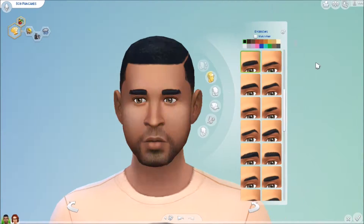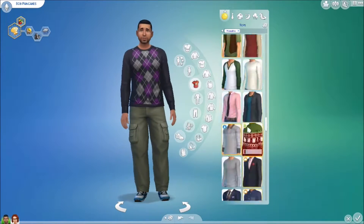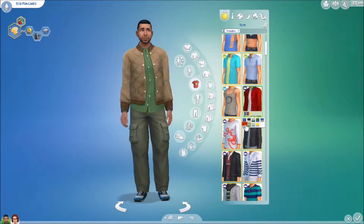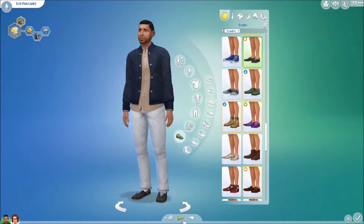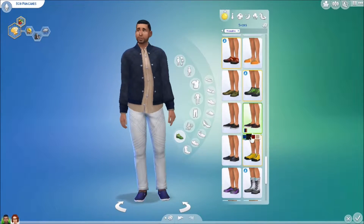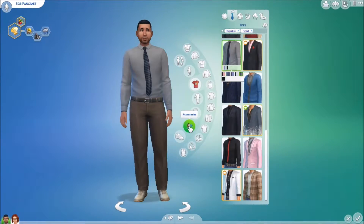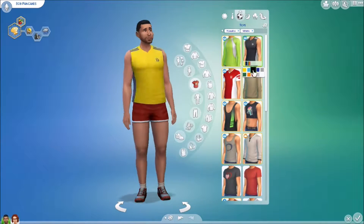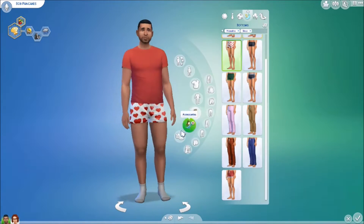Hey everyone, it's Miss Mint here and welcome back to Let's Renovate The Sims 4, which is the series where we go around changing the looks of sims and renovating their houses. As you can see right now, I am just giving Bob and Eliza a bit of a makeover. I'm yet to renovate their house, but we will get to it very soon. I've already renovated Johnny's trailer if you want to go and check it out, but right now I'm just sprucing them up a bit using some of the new game pack items.